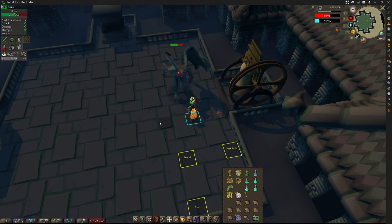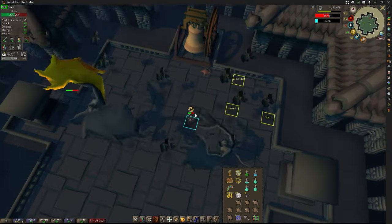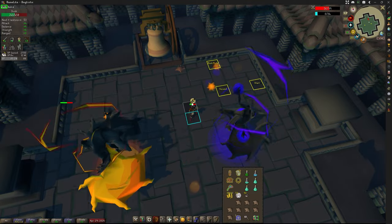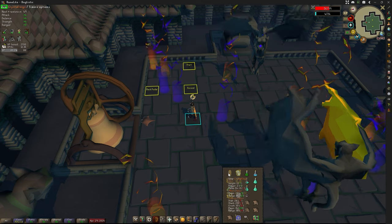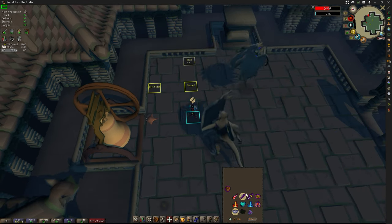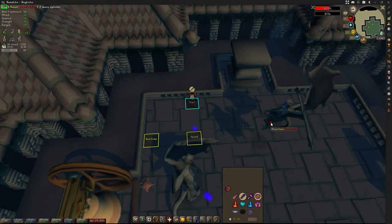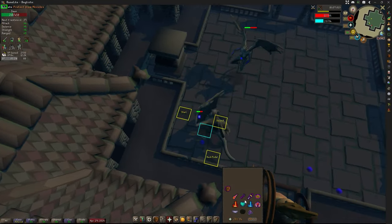Keep meleeing Dusk down. Once Dusk hits his 50% threshold, he's going to fly away and begin the beam phase again. Beams start shooting and you just want to be two tiles away. Throw on your ranged gear, back to Protect from Missiles and Eagle Eye — super simple phase. My prayer ran out again with the overlay blocking it.